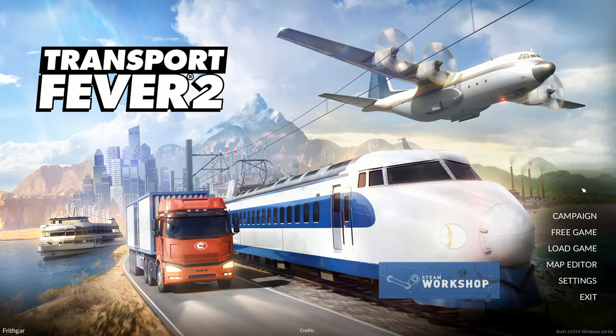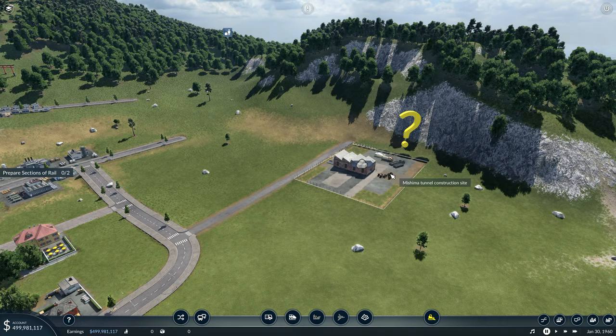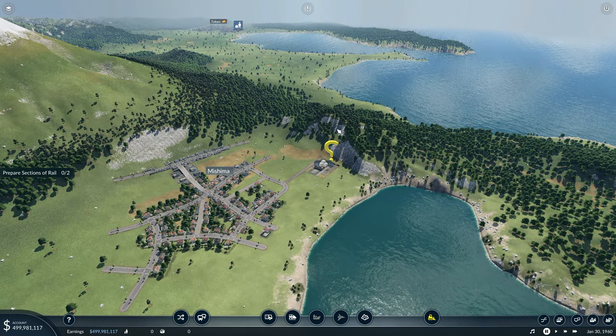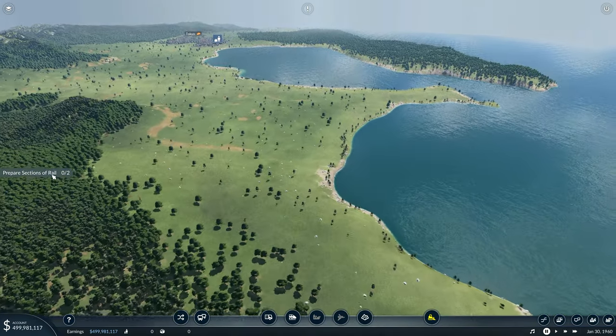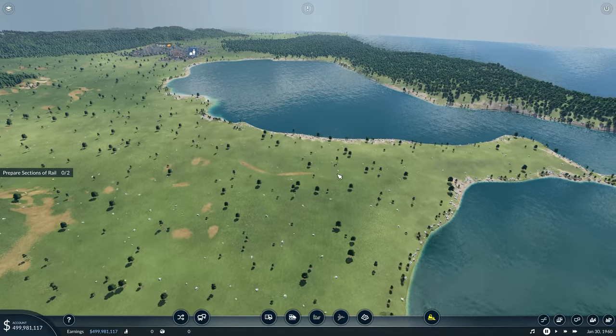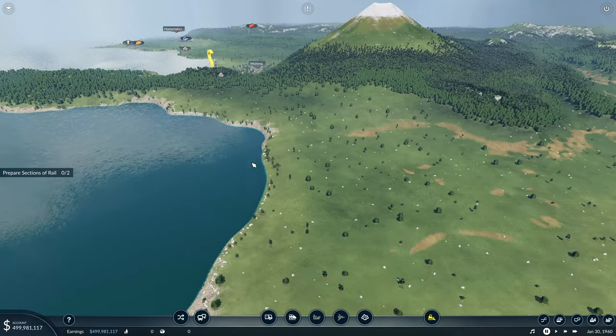Hey folks, it's Frithcar here, how you doing? Welcome back to Transport Fever 2. Where is the train coming through? That's the tunnel construction site there. We're going to be the ones that have to decide exactly how it comes through. Prepare sections of rail, zero of two.